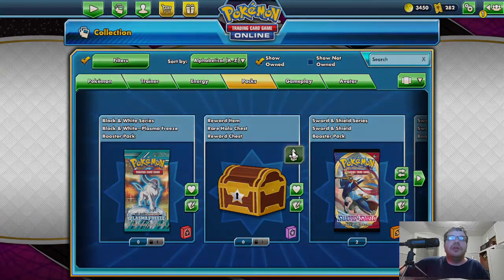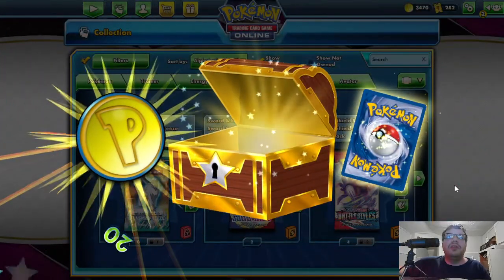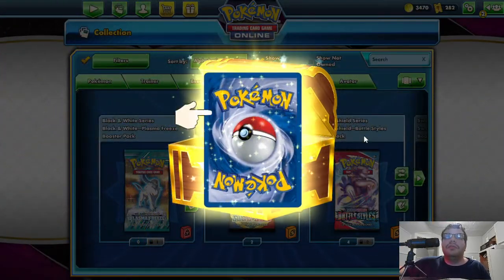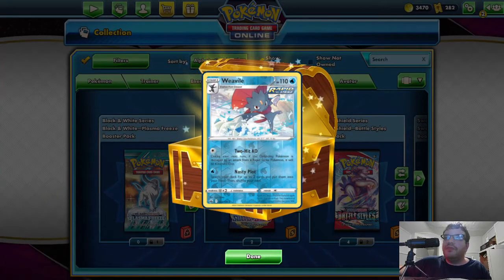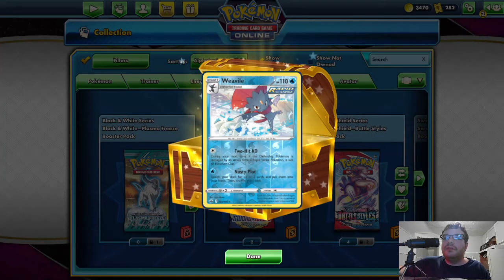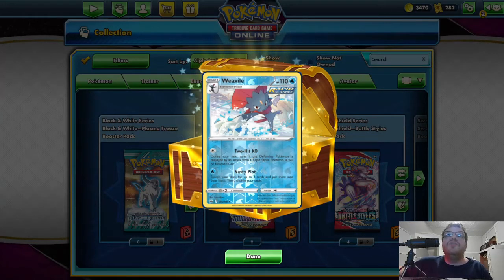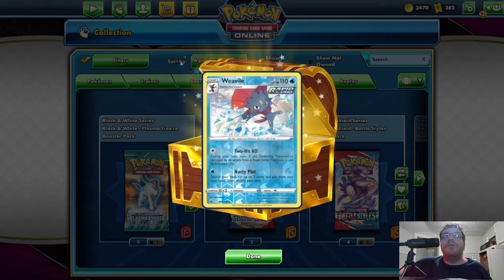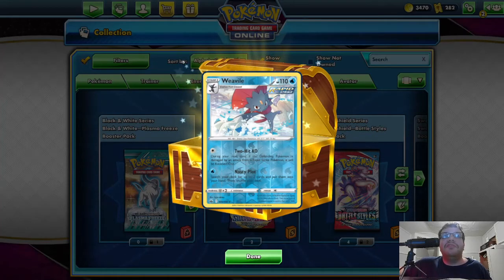Let's open one of these. Actually, these are very high-end cards. I turned the volume off when I shouldn't have. So I got the Stage 2 Weavile HP 110 Water Rapid Strike. Two-hit KO. Very nice for defending Pokemon. Doesn't damage my attack from Rapid Strike Pokemon. Nasty Plot — for two cards, put them into your hand, then shuffle your deck.